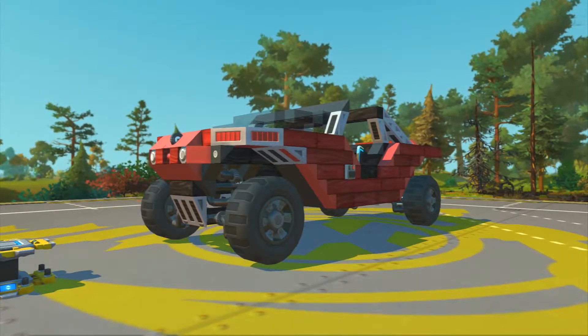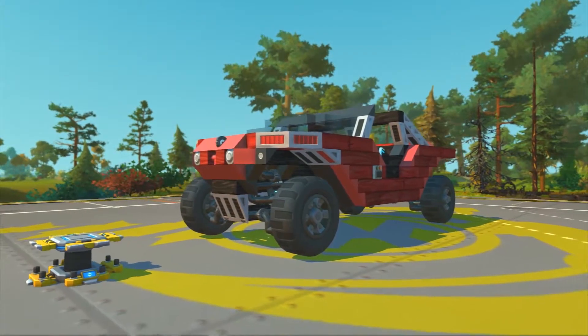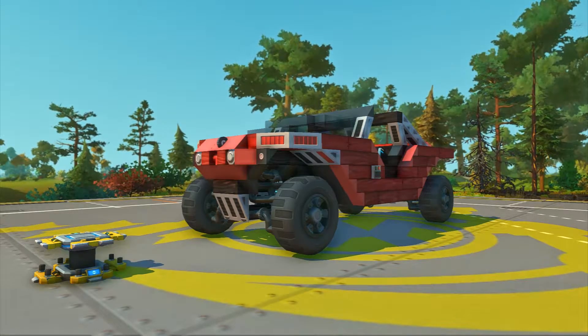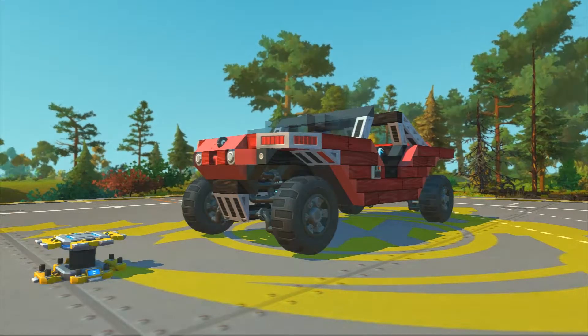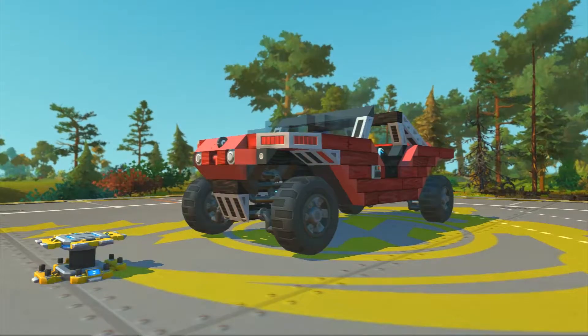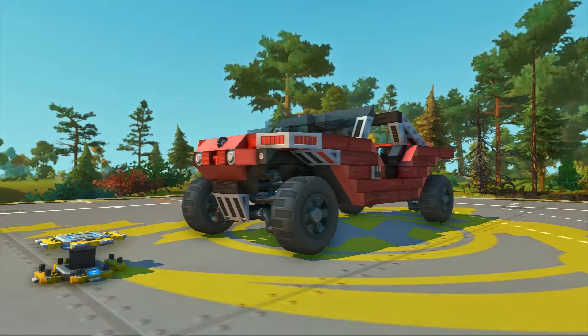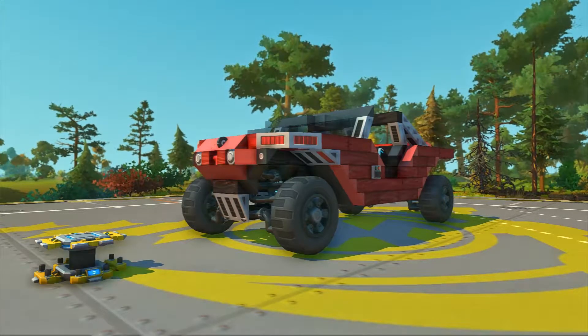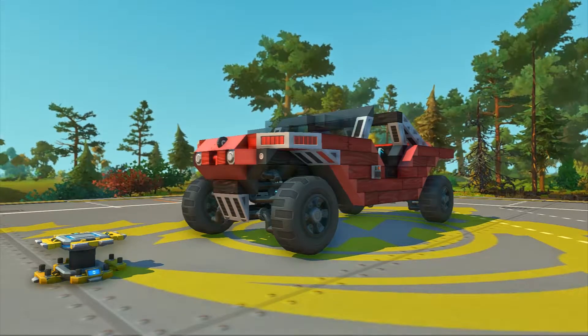Hey everyone, welcome to Scrap Mechanic. In this video I'll be showing how to make it look slightly better. If you look closely at the trees first, you can see there's a little bit more color, they're a little bit sharper, but there's still a little bit of depth of field. The shadows on the warthog and the lift just become more defined and better — you can see all the different individual angles better. It just looks sharper and better to me.